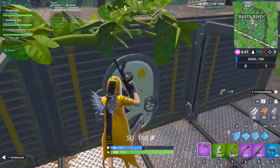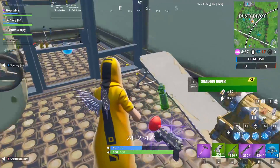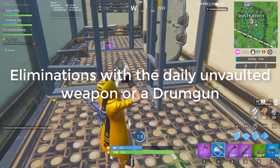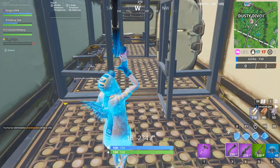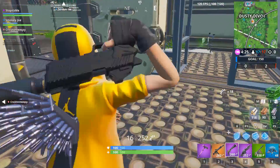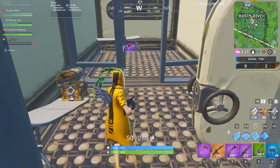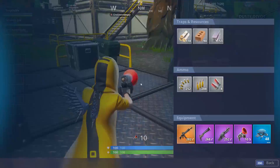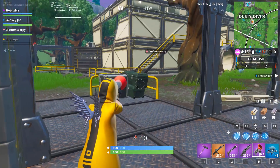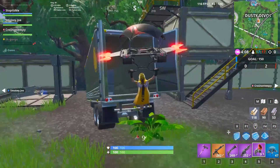The third challenge is eliminations with the daily unvaulted weapon — today it's the drum gun. Every day a different weapon gets unvaulted, which is awesome. Maybe we'll even get back the pump shotgun! I'm not sure if the unvaulted weapons will stay in the game, but I think after the 14 days they'll be vaulted again.